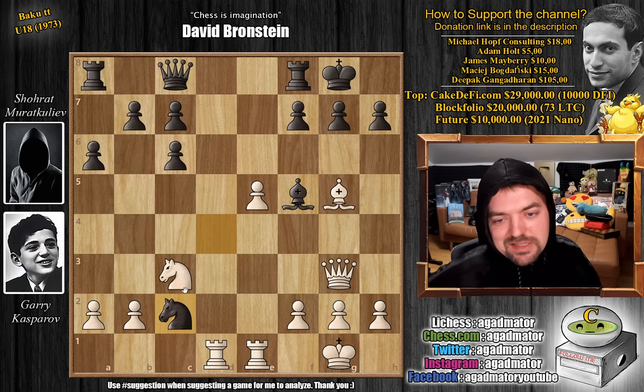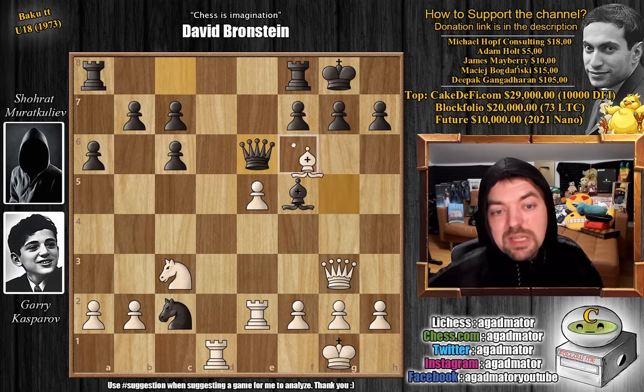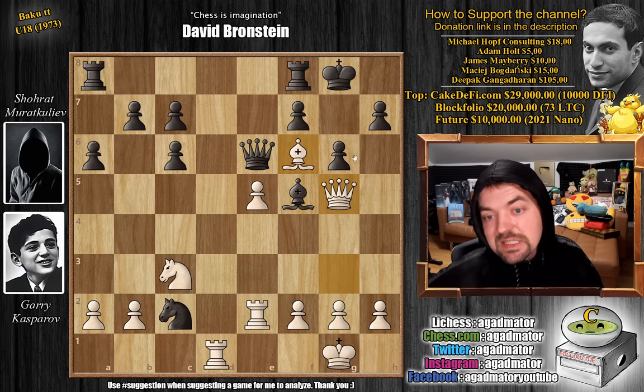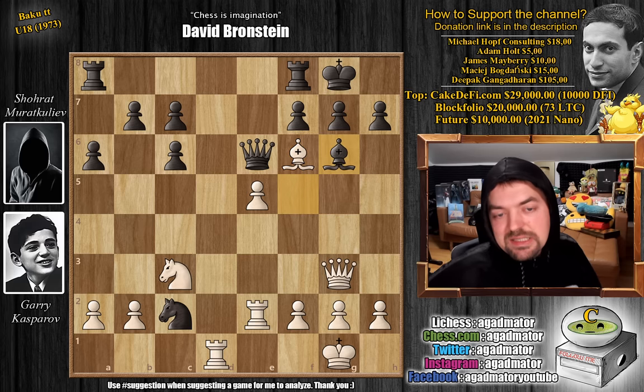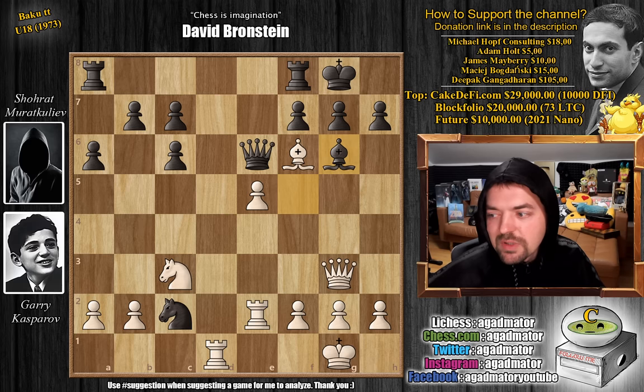So here knight captures on c2 was played — these are all pretty much top engine moves from black, not silly moves. Rook to e2, and now queen to e6. It seems black just gobbled up a pawn and is very happy with his position. But now bishop f6 — Kasparov threatens checkmate. You cannot play g6: if you play g6, queen g5 followed by queen h6, and queen g7 is an unstoppable checkmate. So bishop to g6 was played, and it seems like black defended everything. But Kasparov had something in mind — feel free to pause and try to find the only move that allows Kasparov to win.